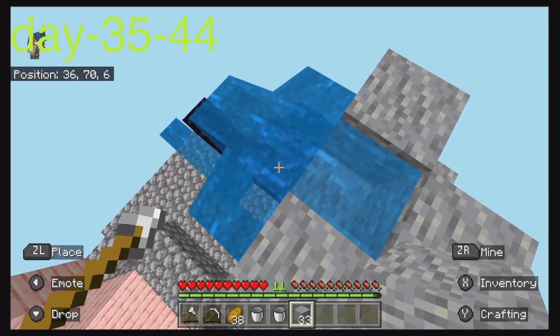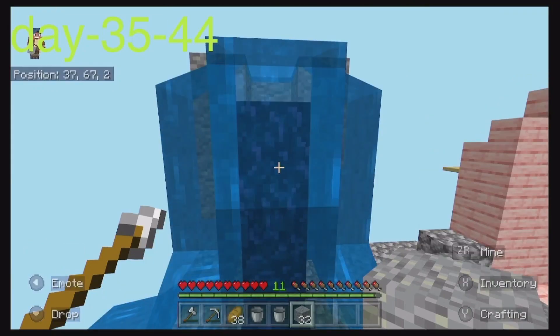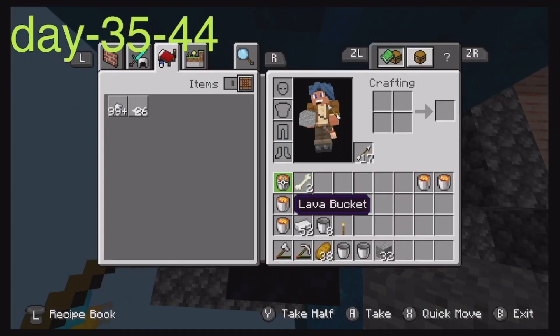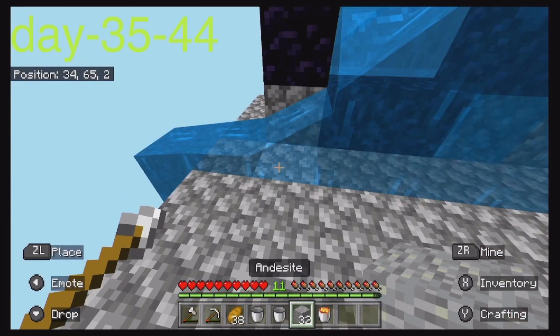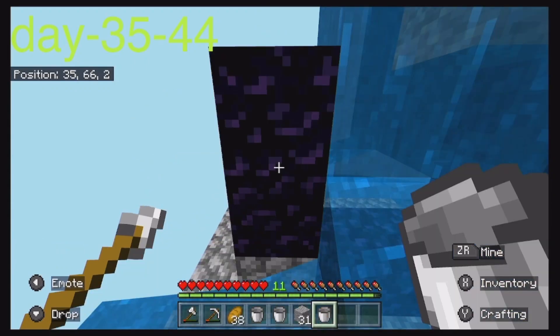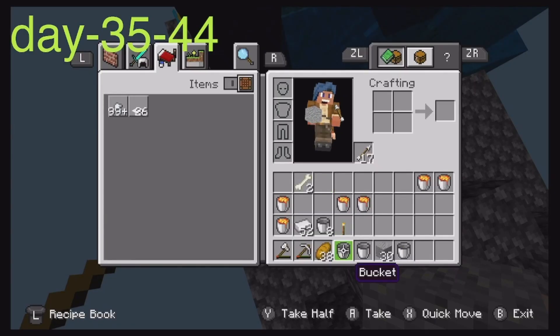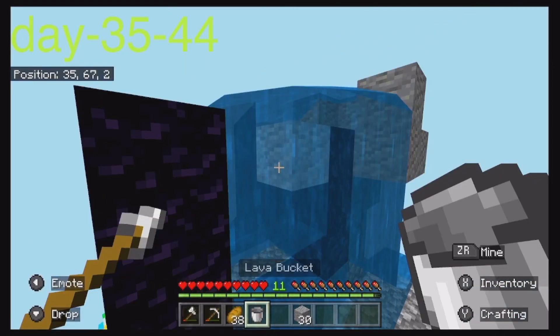Now I can place lava. If I place lava right here it'll be fine. Let's go! This is just a cheap way to make a portal — I got so many lava buckets and I'm also going to use lava as a fuel source.